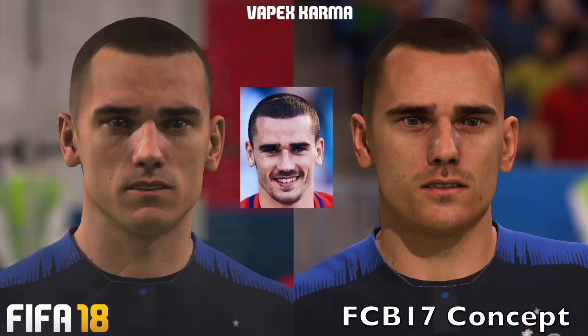The next player is Griezmann from France. Both photos have the updated hairstyle — a shaved head, just like he has in the World Cup. The main difference here is the moustache. In the concept photo the moustache is darker and more prominent, whereas in the FIFA 18 one you can't really see a moustache unless you look closely. The eyebrows might be slightly tweaked as well, but mostly the same — the main difference is definitely the more prominent moustache in the concept photo.